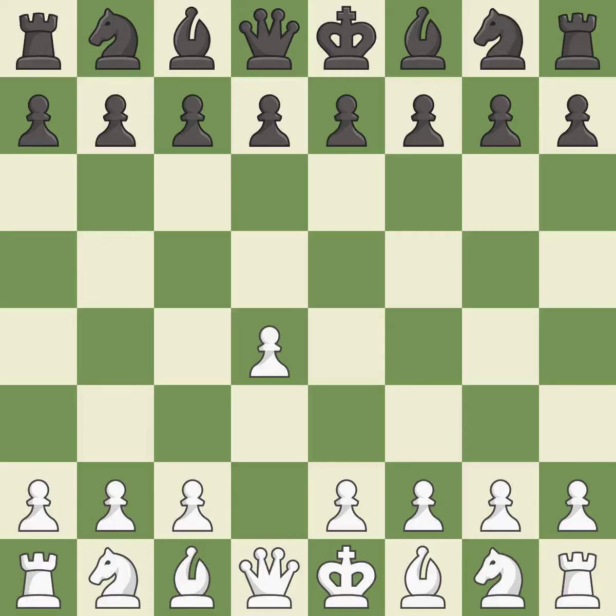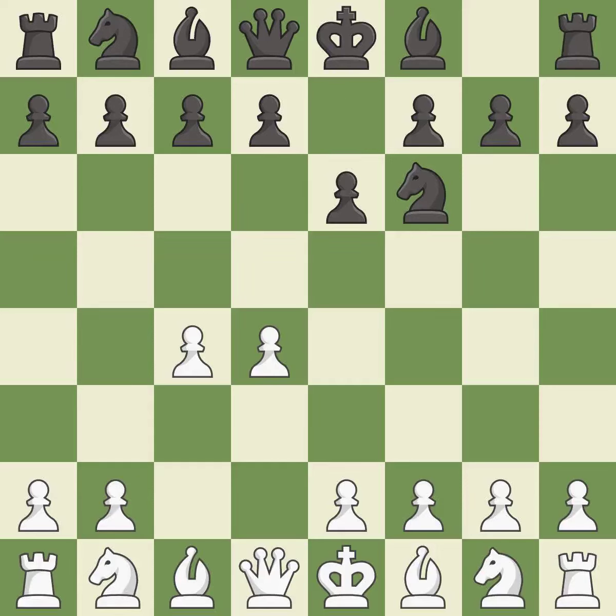Opening with the Queen's pawn controls the center and usually leads to a more positional development of the pieces. The Indian game begins by controlling the important e4 square with the knight rather than a pawn. c4 builds a strong center by controlling the important d5 square and creates a square for the knight to come to c3 without blocking the c-pawn. e6 opens up a line for the dark-squared bishop and prepares to castle quickly, while preparing to push a pawn to d5 and recapture with a pawn if captured. And Nc3 develops the knight to fight for the e4 square and to control d5.